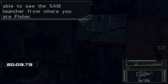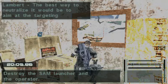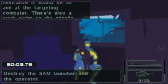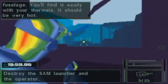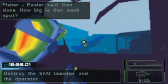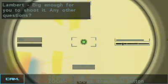You should be able to see the SAM launcher from where you are — it's kind of hard to miss. The best way to neutralize it would be to aim at the targeting computer. There's also a weak point on the missile fuselage. You'll find it easily with your thermals — it should be very hot. Easier said than done. How big is that weak spot? Big enough for you to hit it.